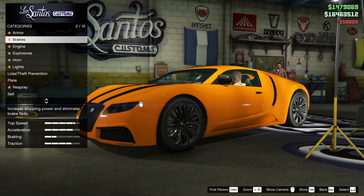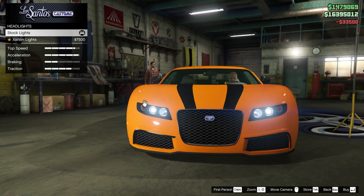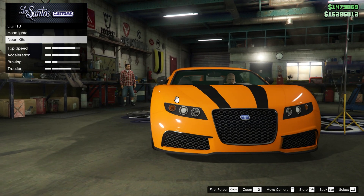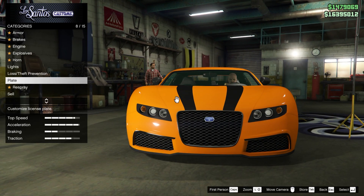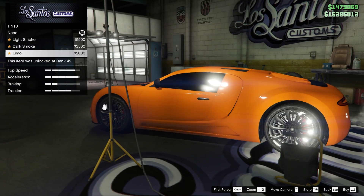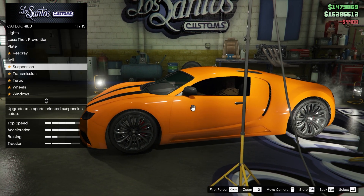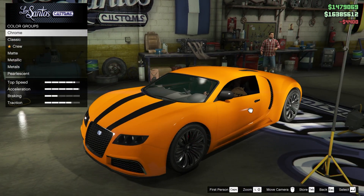We're going to upgrade the armor first in the brakes. Engine can definitely go up. No explosives, no horns. The lights are already white — I think we're going to keep them. Maybe we'll add a neon, probably not. It looks like there's really not much customization to it. But we're going to put window tint on. The suspension we can definitely lower.